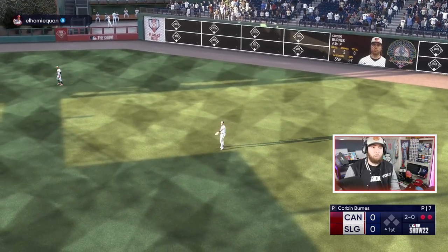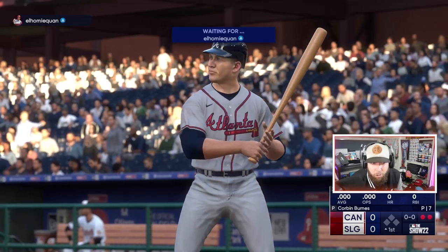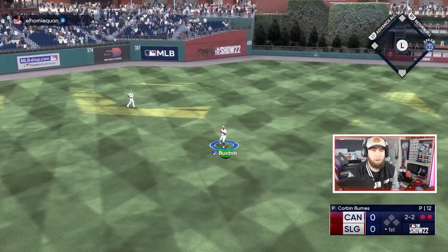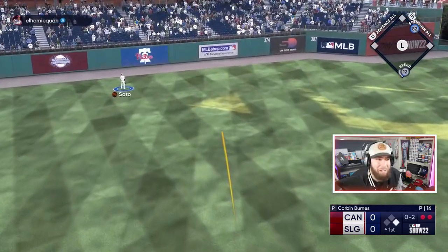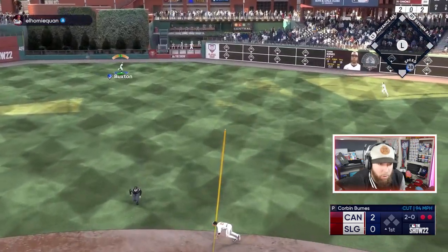This guy put a couple good swings on Corbin Burns — we got to be careful. We got lucky there with two outs, nobody on. Curve hung up and destroyed — we got way too much plate there. Down two to nothing. Oh-two curveball hung and destroyed. Can't seem to hit a corner here with Corbin Burns.